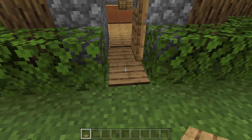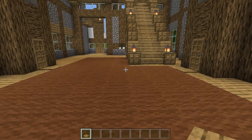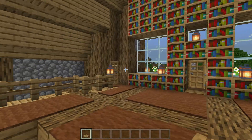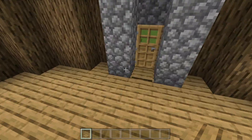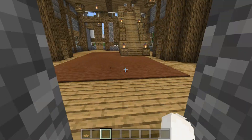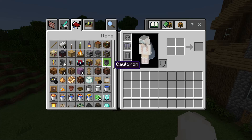Otherwise it'll glitch, and also if a creeper comes upstairs it could blow up. I don't want any creepers coming in, so I'm going to break that pressure plate and just let it show. I don't know if I'm going to add in a swimming pool — I have to think about what I'm going to build. I'm not going to build a lava place.